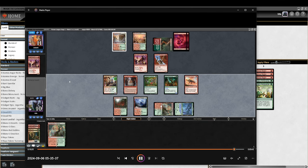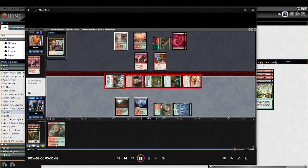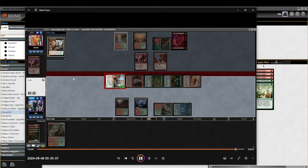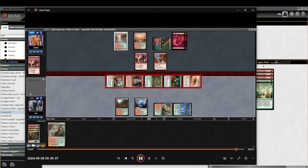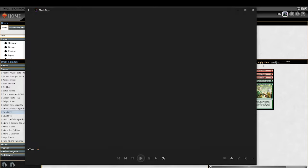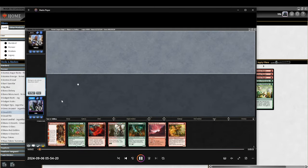The opponent on the play crushes us with a mirror hand in game two, and then in game three they kind of do nothing — double Red Cap Melee helped. They played three one-drops and a Bushwhacker. Even if they block we still have the board — their deck can't come back from that position.